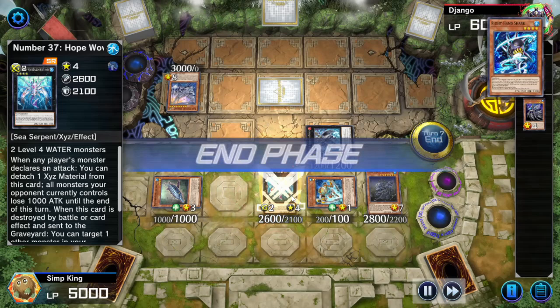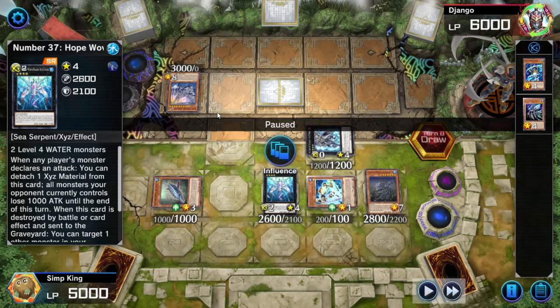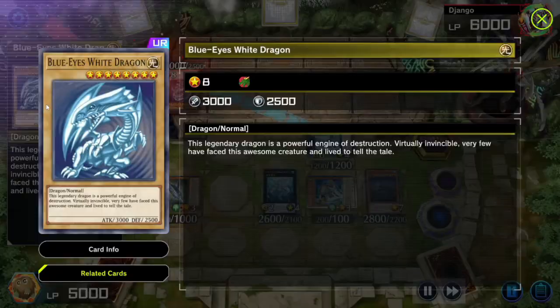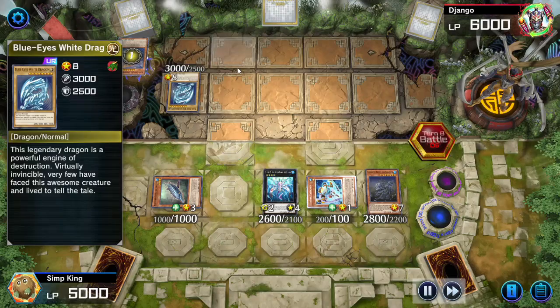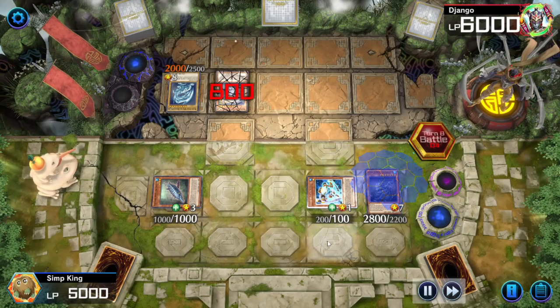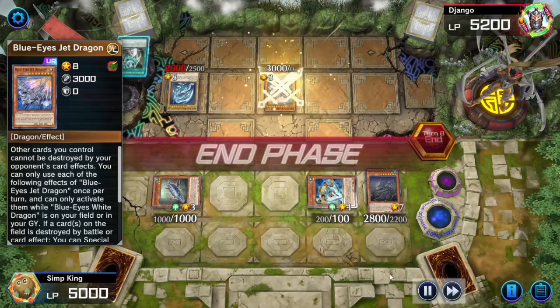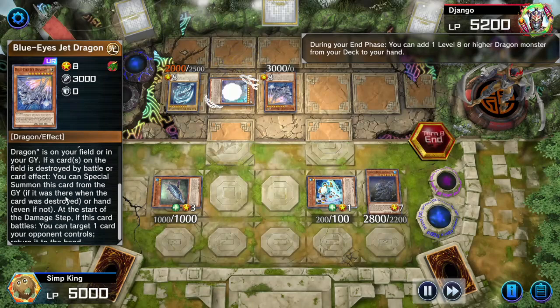We could attack into this Blue-Eyes Jet Dragon and activate the Hope Woven effect to reduce his attack, but opponent is going to send one of our cards to hand and we don't want that, so we're just going to wait. Opponent Normal Summoning Blue-Eyes White Dragon and going in for the attack. We're saving our materials on the Hope Woven — we're trying to play around Jet Dragon. Opponent bounces our Hope Woven Dragon Spider Shark, pops the Blue-Eyes Jet Dragon, and activates Return of the Dragon Lords, Special Summoning the Jet Dragon. So we have another chance — we're not locked into Xyz anymore.